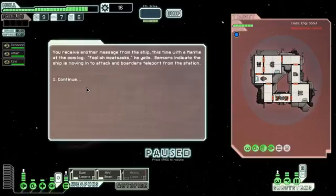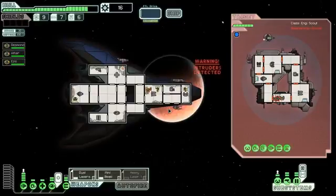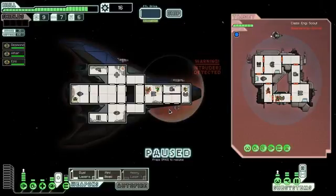The sensors indicate the ship is moving into attack and we've got teleporter boarding. How the hell do they board us? They don't even have a teleportation system — I call bullshit! I'm going to let this one crew member have at the mantis for a moment and see how things go.